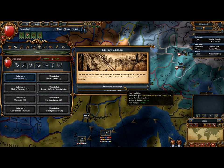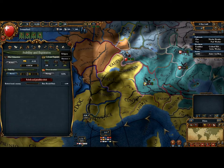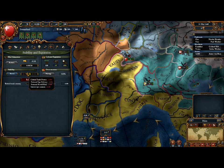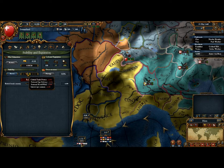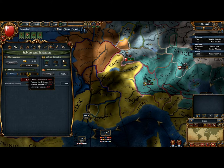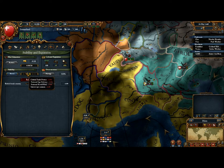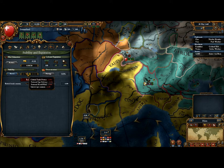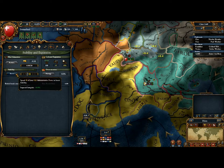We're playing as Switzerland so we're defensive, but that event just dropped my stability. Stability goes up based on your administrative points — you have to spend administrative power points to boost it. Stability affects a lot of things: your global trade power, spy defense, revolt risk, income, and tax income. It's really important to keep it as high as possible, which is why I like having a leader with high administrative skill or strong advisors. Right now at negative one stability, I'll have to spend 90 administrative points just to boost it back to zero.